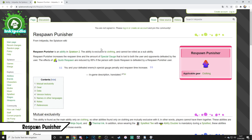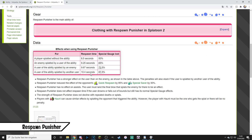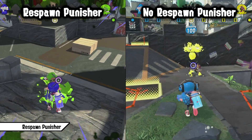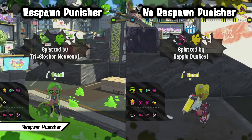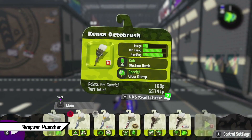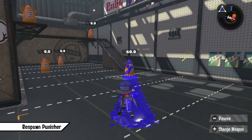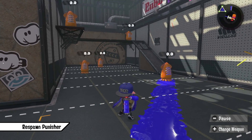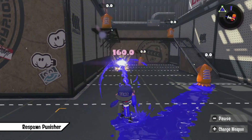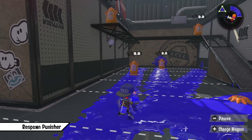Respawn Punisher increases the respawn time and amount of special lost to both the user and opponents defeated by the user. While the effect goes both ways, the user will respawn about 1.5 seconds longer, while an enemy they defeat respawns about 1.25 seconds longer. This ability only makes sense if you splat more opponents than you die. Experience has shown that in most cases it's not really worth it to run. The only weapon class where it makes sense is Backline, since they're more likely to kill way more than they die while staying safe. Also because assists don't activate the effect, a one-shot weapon like a Charger might be the best candidate, where it can be effective if you're playing a clean match.